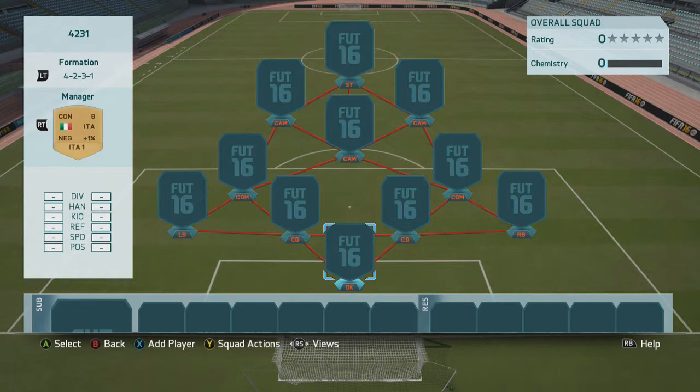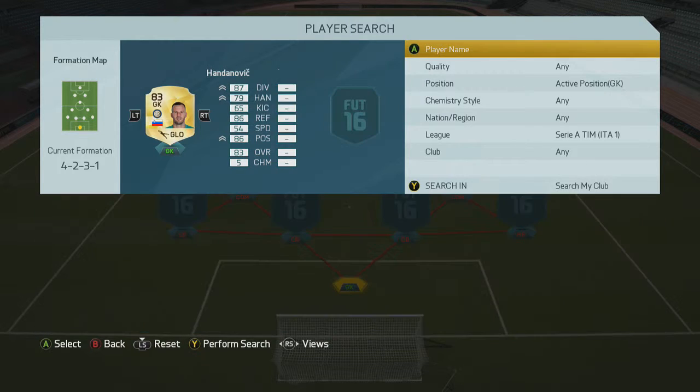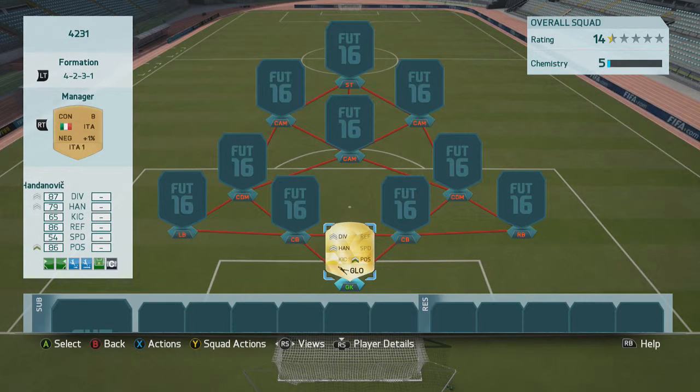In goal we're going to go with the brick wall himself, Handanovic. He's arguably the best cheap goalkeeper in the game. I think he's under 2,000 coins, maybe under 3,000, but he's definitely worth it. He's solid.